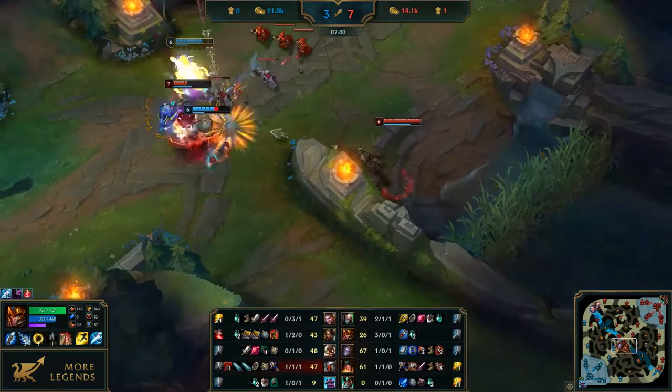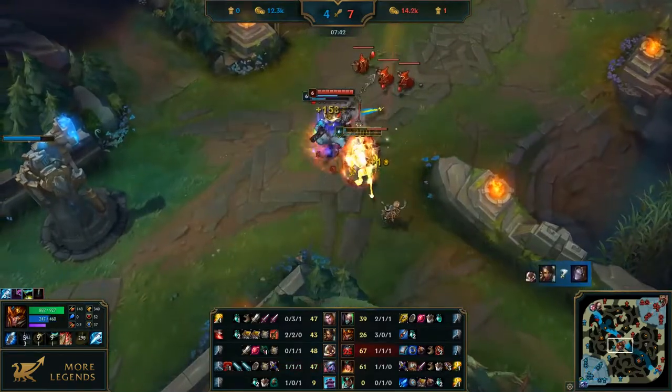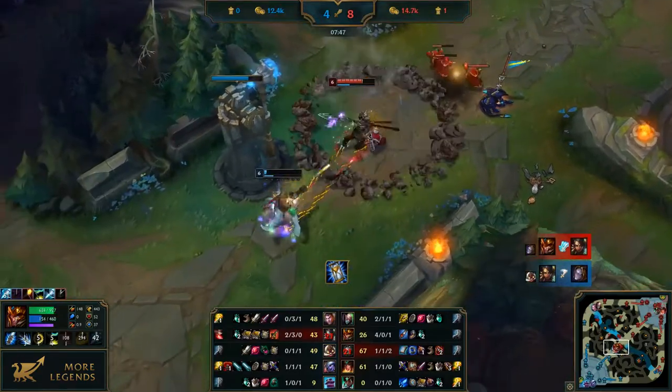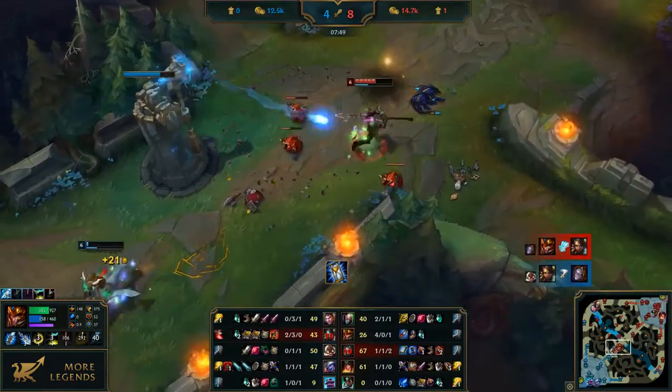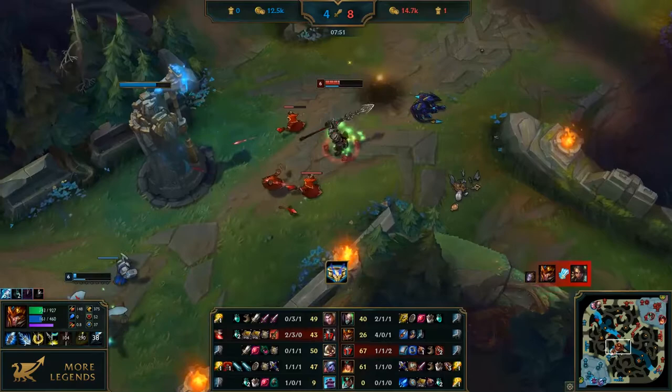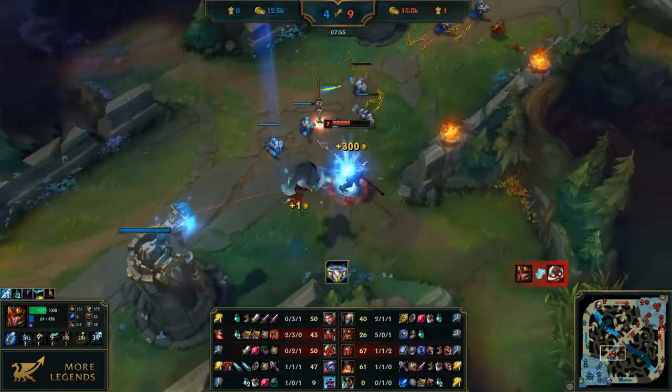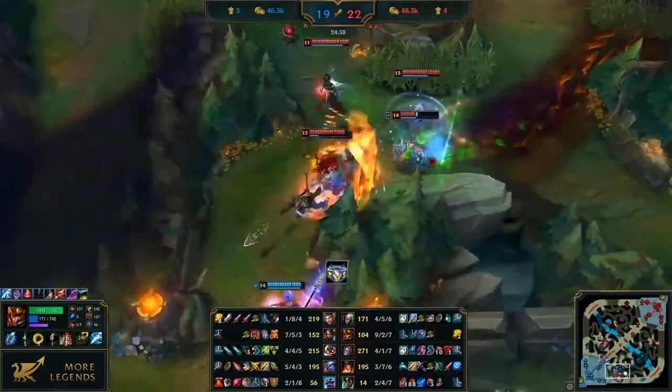Hello everyone! In this video we shall talk about one of the main items for mages, Zhonya's Hourglass. This item resulted from the separation of the offensive and defensive abilities of the removed item Zhonya's Ring, last seen in patch 1.0.0.108, about 7 years ago when many of you didn't even know about League of Legends.